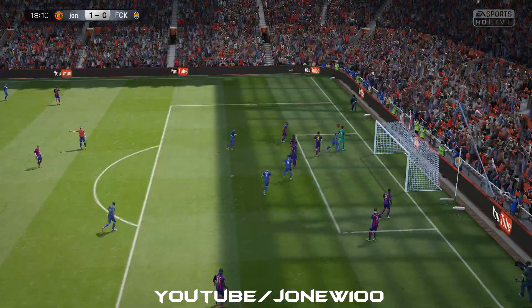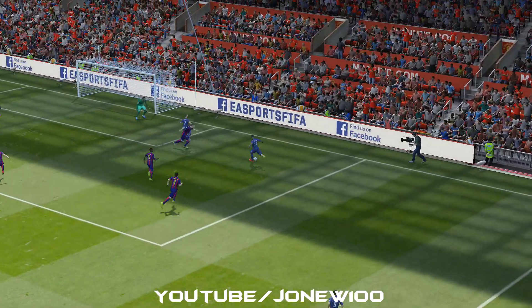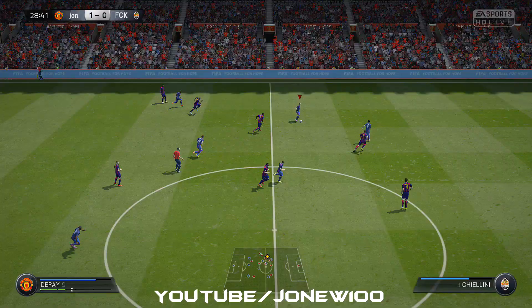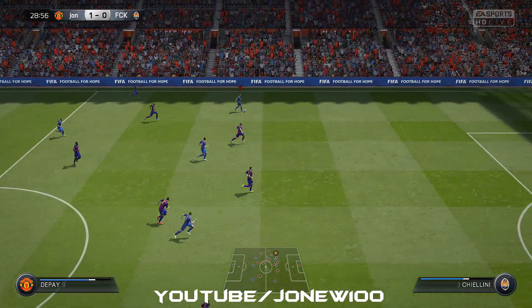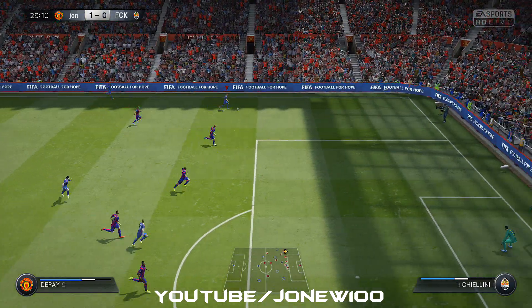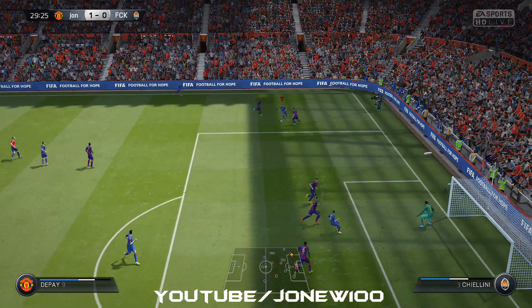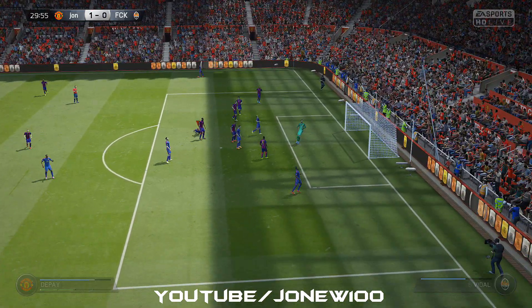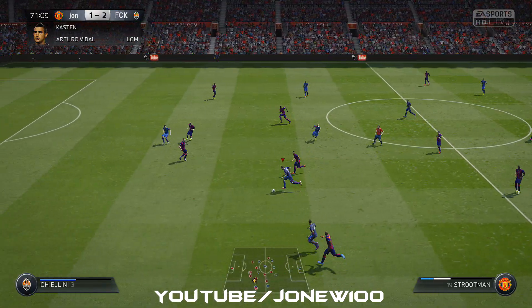The only downside I suppose would have been Schneider. Although his stats are really good, his pace let him down a lot, so you couldn't really run with this guy. But apart from that, he was always on the edge of the box ready for that long-range effort. His corners, his free kicks, his set pieces were really, really decent as well. So this squad cost me approximately 300k.